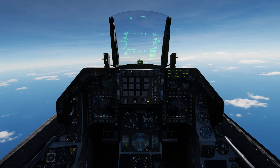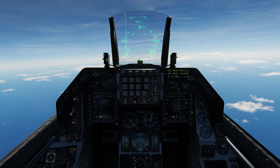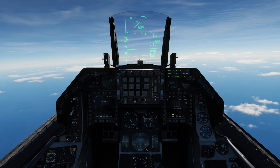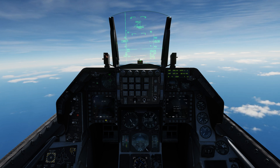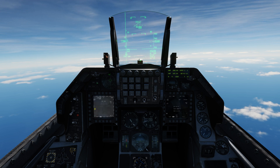All right, we're at steer point one. We're going to go to air-to-ground, and that's going to bring up our AGM-154 page. To align them we just have to power on, and we're going to get a ready signal almost immediately. Let's go to our left MFD and bring up our TGP.